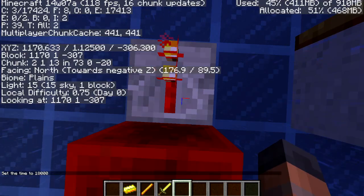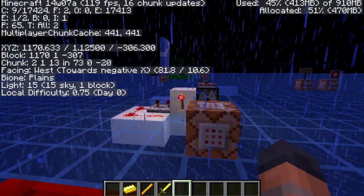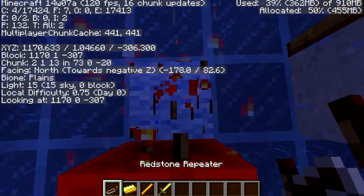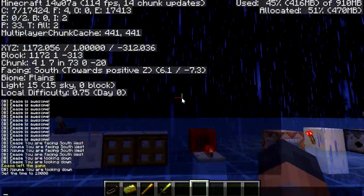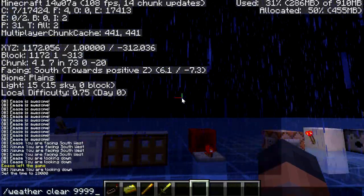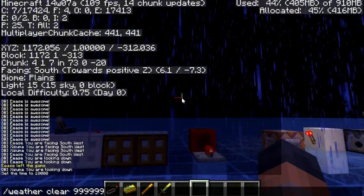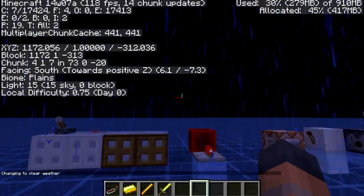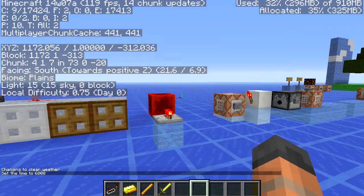Now we need to change the time to night time because repeaters no longer give off light updates. You can see the 0 and 1 going from the light update of the clock over there, but the repeater itself isn't providing any light. It has just started raining, which is perfect because they have finally fixed the weather clear rule. Previously if you typed in a whole bunch of nines it would just reset the weather without inputting that number value, but now it's not going to rain for the amount of time that you have specified.